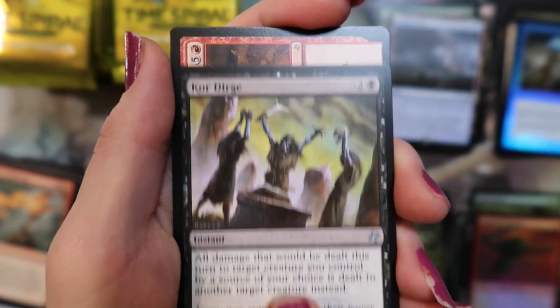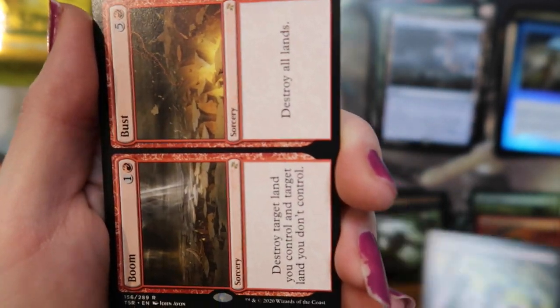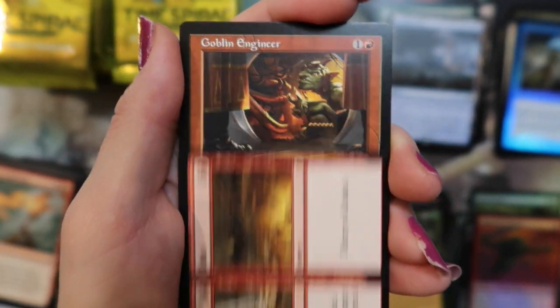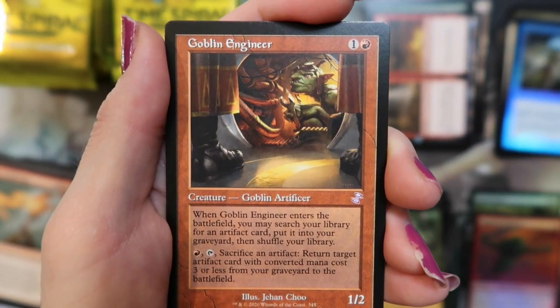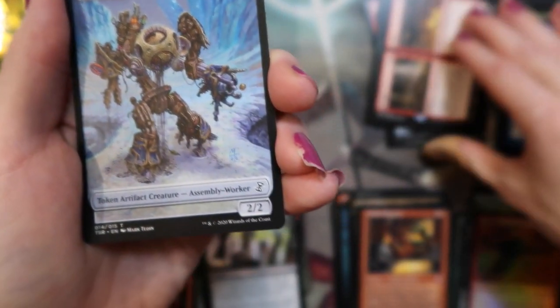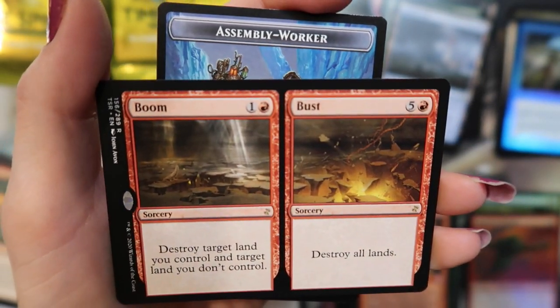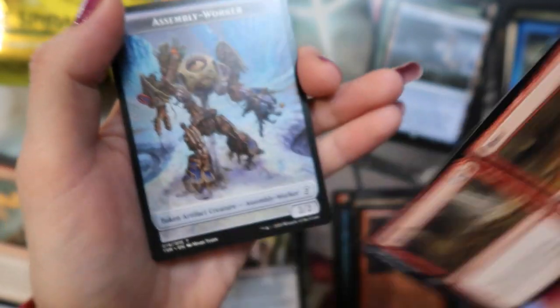Core Dirge. Boom and Bust. And the Goblin Engineer — that's pretty cool. The Assembly Worker — is that... yeah, I like how that art just goes across. Yeah, that is so cool — I love that, like a panorama. Yeah, it's really neat.